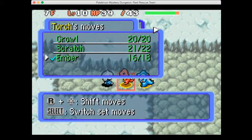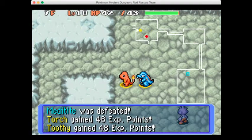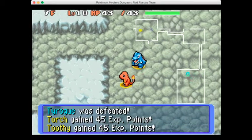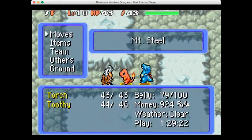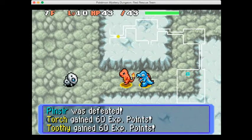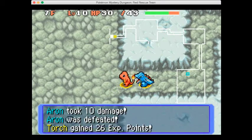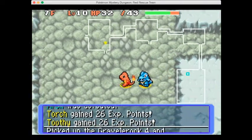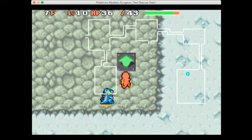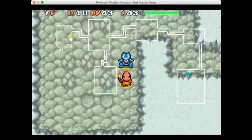Let's use Ember on this desert Pokemon, take it out and get some experience - always handy. Another one comes along and Toothy takes it out. There's a Pinsir - something we haven't seen yet. Let's use Ember on it and get rid of it straight away because we are not in the mood to deal with Pinsir. Imagine there would be stronger Pokemon in this kind of realm if you look at the way it looks.